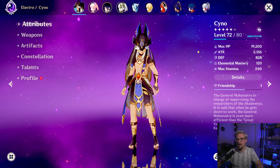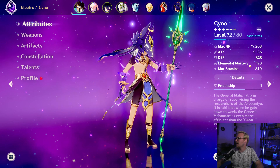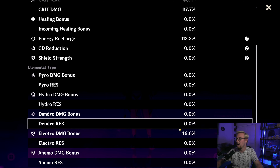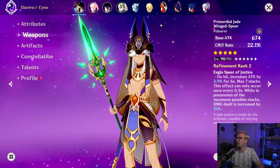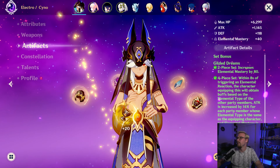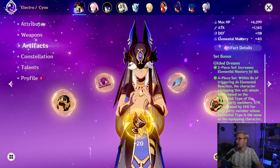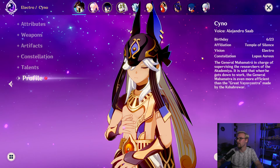So we have level 72 — that's Akio, that's why 72 — with 2100 attack, EM 120, 46 over 117 crit damage, energy recharge 112, 46% electro damage bonus. We have Primordial Jade Winged Spear at level 90 on this Cyno. For artifacts we have four piece Gilded, which is one of Cyno's best-in-slot artifact sets. C0, talents are 125 — actually not that high, so that's pretty good.